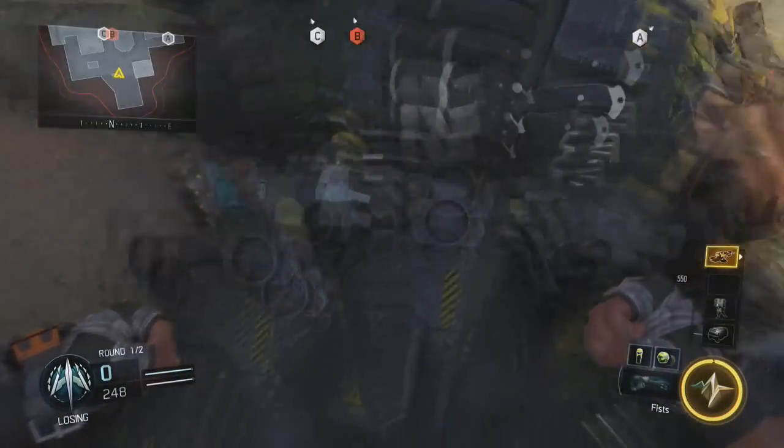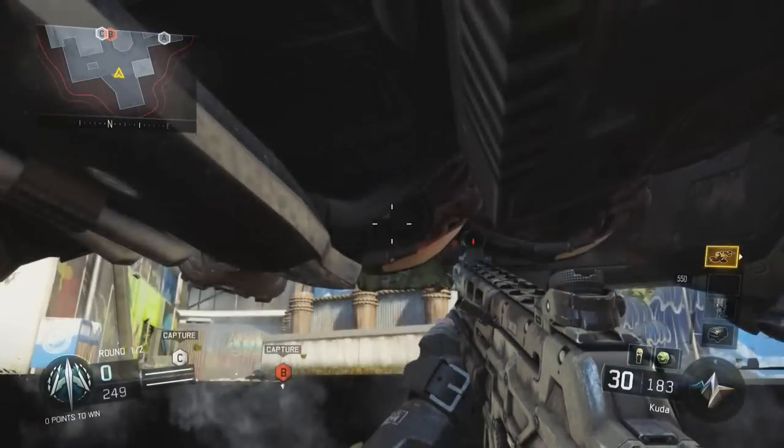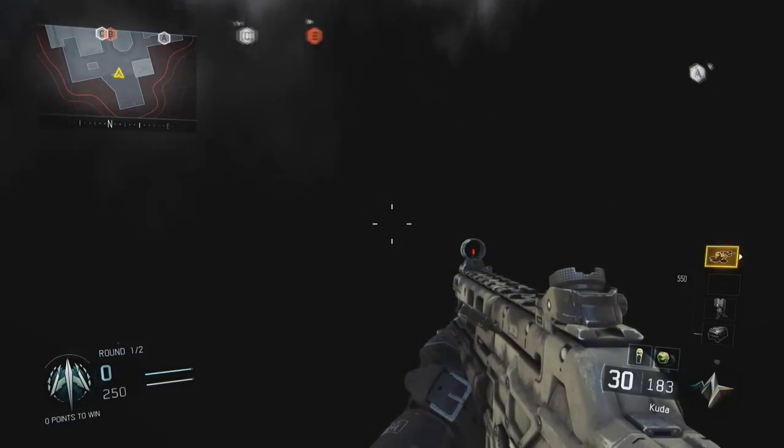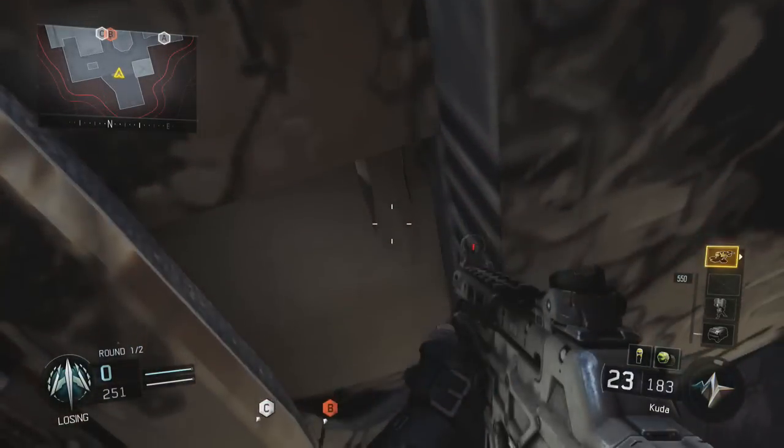Now if you actually do this correctly, you will be to the left of this sign here and you want to have somebody on the enemy team shoot at you. Obviously make sure you have the Rejekt specialist class equipped and fully charged. Now I already tried to do this by throwing Semtex at the floor — that will not work. You need somebody on the enemy team to shoot you.